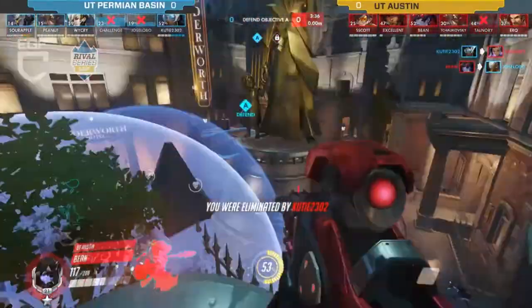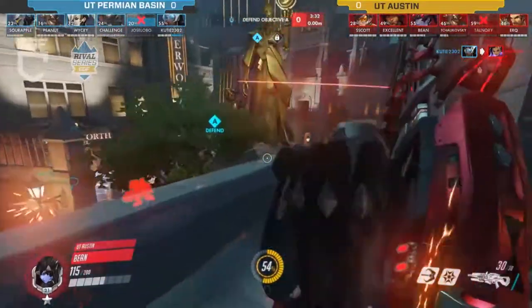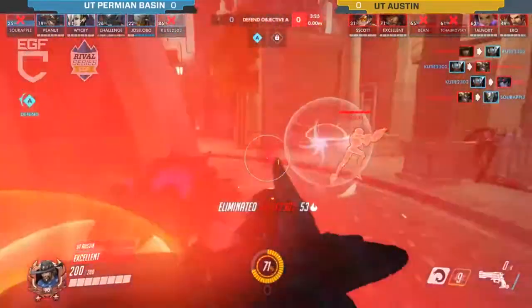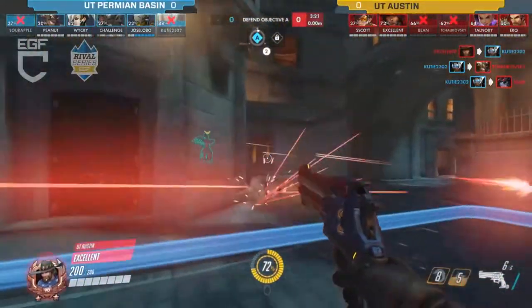It is definitely working in their favor. Sombra's going to go down but so far they have the advantage, though they don't have a lot of pushing power right now. Somebody on the Reinhardt goes down for UT, and Permian Basin is coming back with this a little bit.